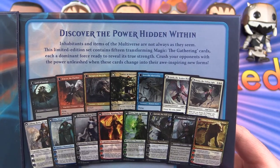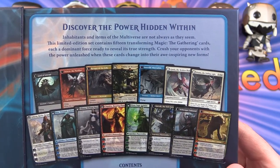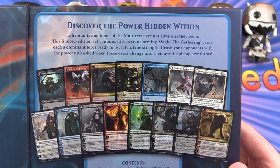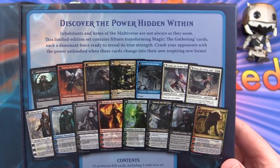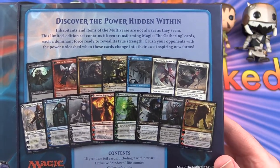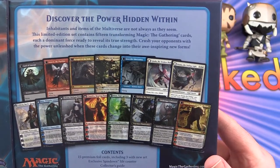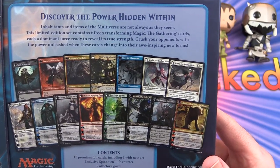Discover the power within. Inhabitants and items of the multiverse are not always as they seem. This limited edition set contains 15 transforming Magic the Gathering cards, each a dominant force ready to reveal its true strength. Crush your opponents with the power unleashed when these cards change into their awe-inspiring new forms.